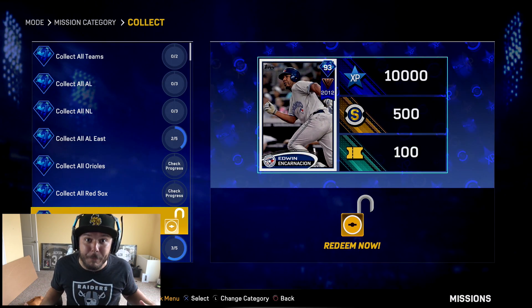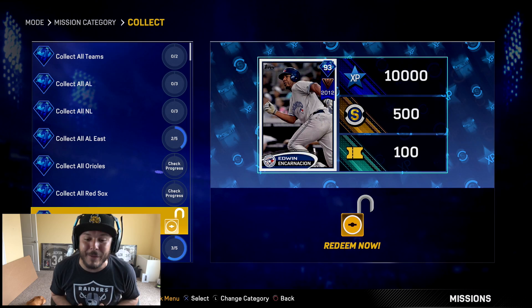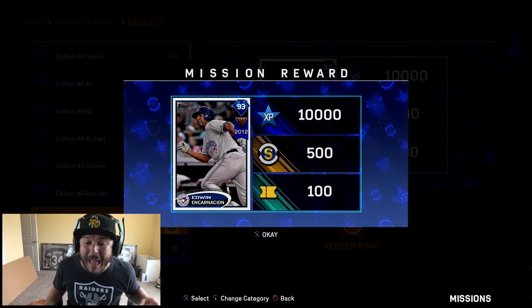That was the only card I needed for the Blue Jays, so I'm going to collect all the Blue Jays, which is going to give me a 93 overall Edwin Encarnacion — 93 overall. I always screw his name up a little bit, but that's what we're going to call it: 93 overall.